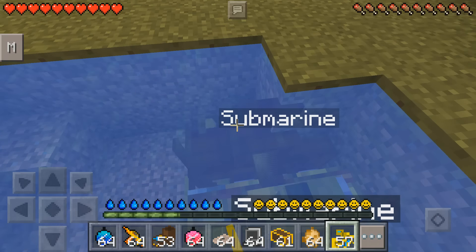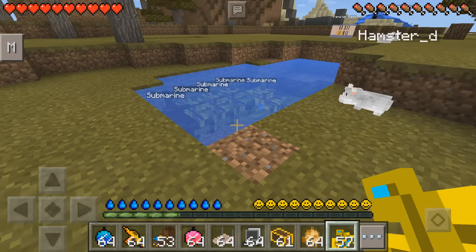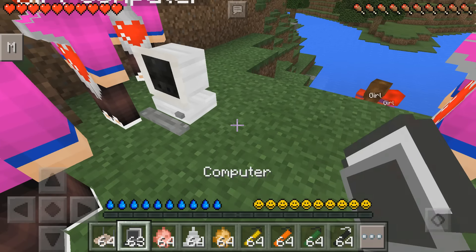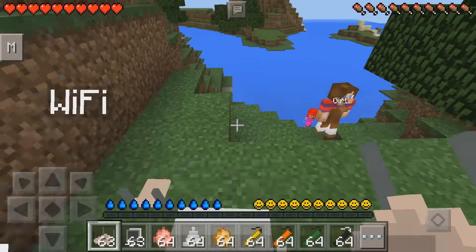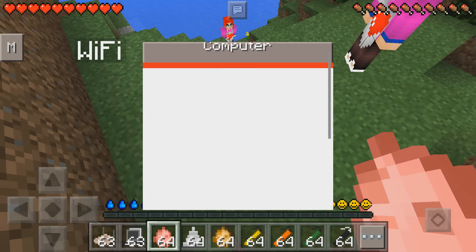Next up we have a submarine — a freaking submarine! But you can't ride it sadly. Next up we have girls, because if you're lonely in Minecraft you can just spawn girls. And then we have a computer — because what would a computer be without some Wi-Fi? Oh my god, it works!